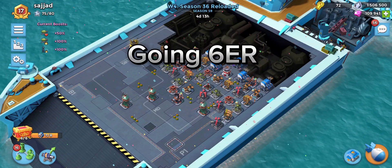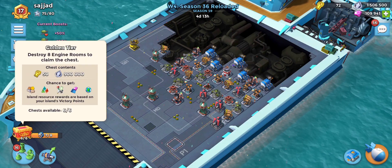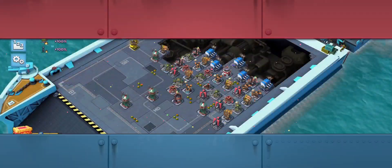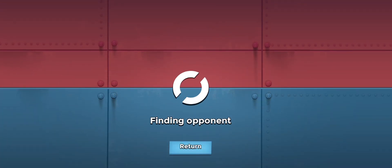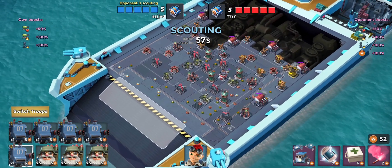Welcome back guys to a new Boom Beach video. As you can see, we've got the chest at six out of six and that is definitely not good. We always want to try and keep that timer going down, and having it full is not good because then we're missing out on potential chests by the end of the season.